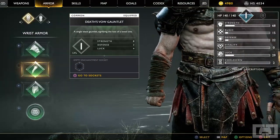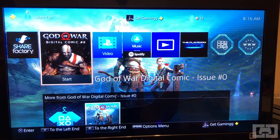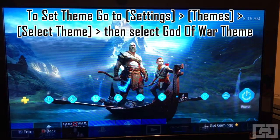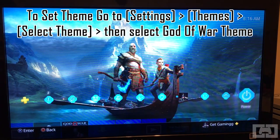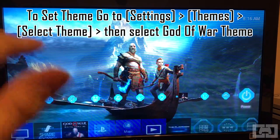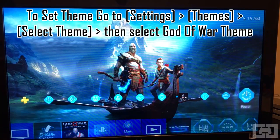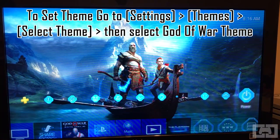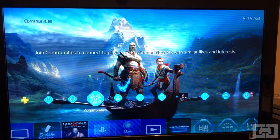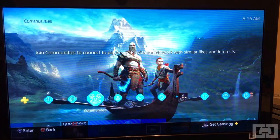Now let's move over to the PS4 home screen to show you the rest of what the special edition DLC comes with. The first thing is the God of War Dynamic Theme — I already have it equipped. As you can see, we have Kratos and Atreus in the background, and this is a dynamic theme so it's animated: you can see birds flying in the background, the World Serpent coming in and out of the water, lightning, and the God of War theme music playing. Very cool, especially if you're going to be playing a lot of the game.